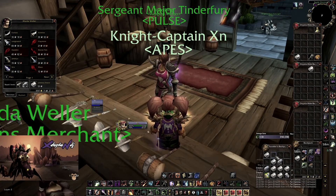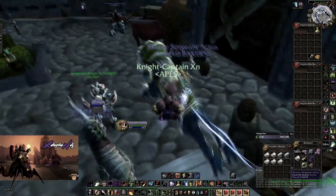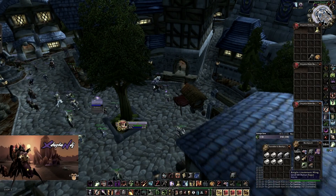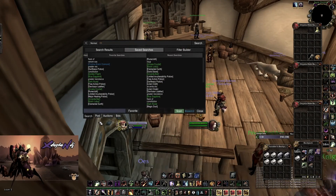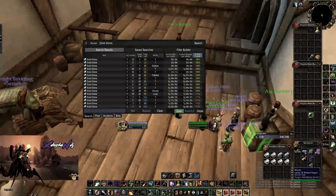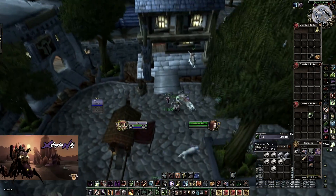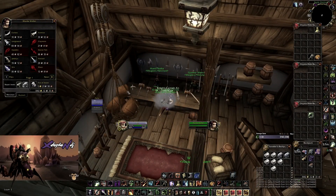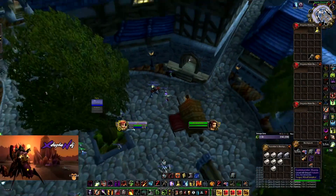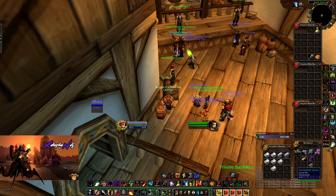Let's see... we have 3062 so we made 23 gold in vendor. Each stack is 7 gold, we got 5 stacks — that's 35 gold. Plus 13 elemental earth... so we made 65 gold plus 57 gold — that's 122 gold in 45 minutes.